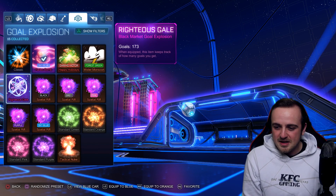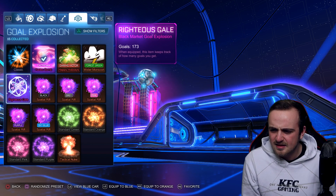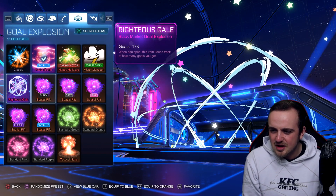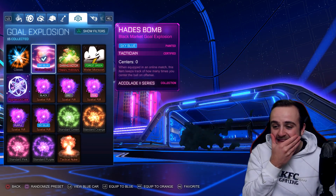The only other black market he's got is the Righteous Scale from — is that a season one tournament reward? I can't even remember how you get the Righteous Scale. But we've got a sky blue tactician Hades Bomb — look how clean that is. Let me check his inventory real quick and see what black markets he's got.